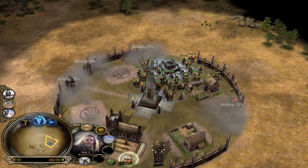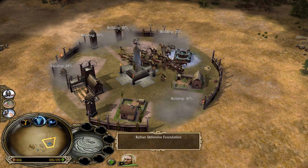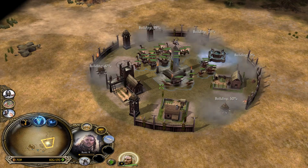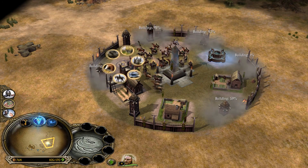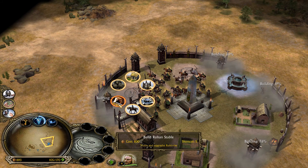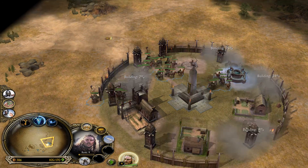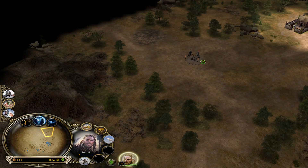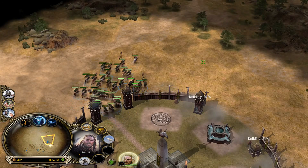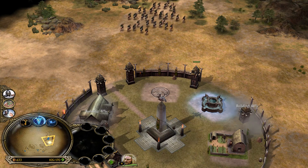I like being able to build my base where I want, how I want, you know. This feels very, very restrictive as far as building goes. That's kind of why I prefer the Edain mod a bit — it's quite more in-depth. But this is pretty basic. It is Battle for Middle-earth 1, so you gotta keep that in mind — it's not gonna have a super advanced building system. I doubt they would downgrade to Battle for Middle-earth 2.